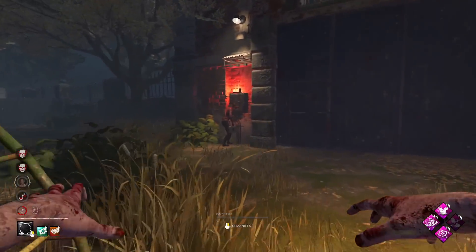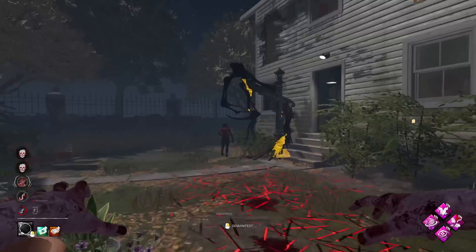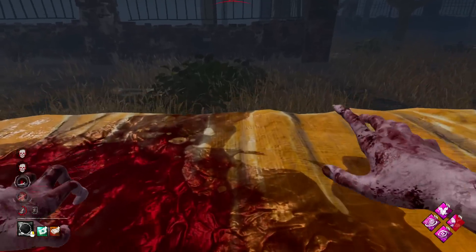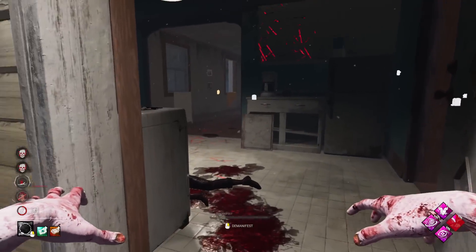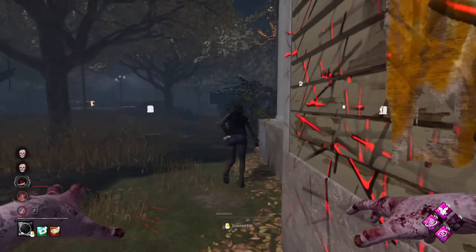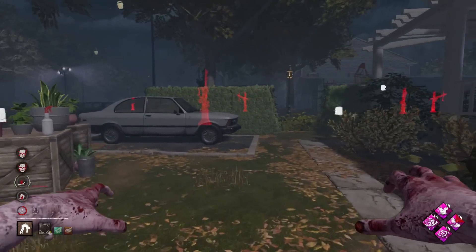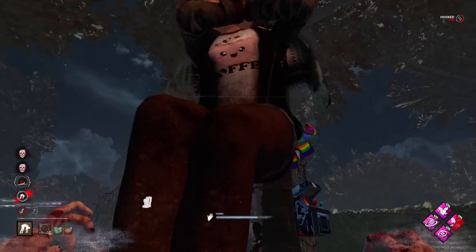Yeah, we're gonna get a 4K from this. She might have Sprint Burst ready — yeah she does, so that's going to be a trade. Unbreakable would hurt us a little bit, but we're gonna play against it — we are going to slug. Gonna chase the Feng. These windows can be really strong depending on how well she plays it — she did go around, yeah I played that well there. She did run into our arms though, so that is going to be the down. There's another Plot Twist — we are going to get her up though, and then that is going to be GGs.